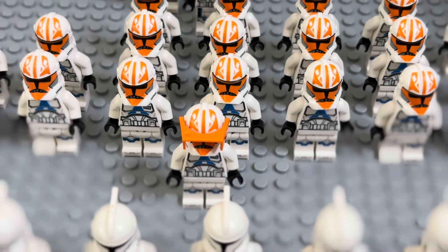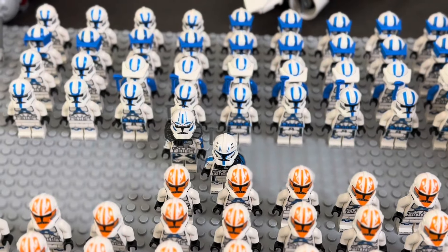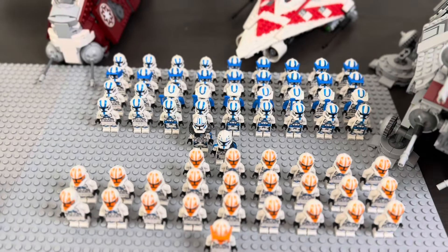I got Captain Vaughn in the front, all those guys kind of behind him, my extra Captain Vaughns in there too. Behind the 332nd I got the 501st with Captain Rex and Fives in front, followed by all the 501st battle packs I got in. I think I bought about five of them, then I got seven regular guys in the mail.